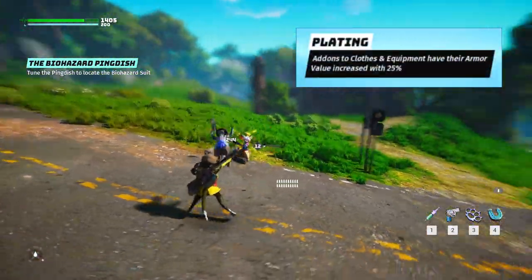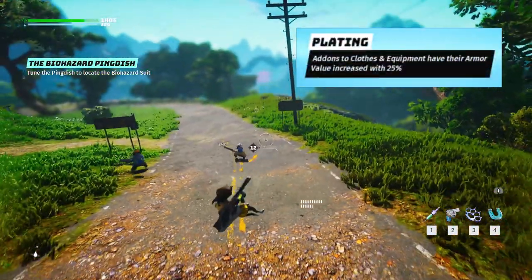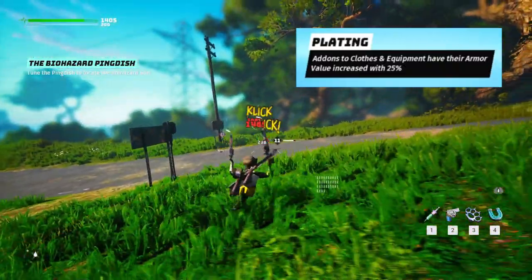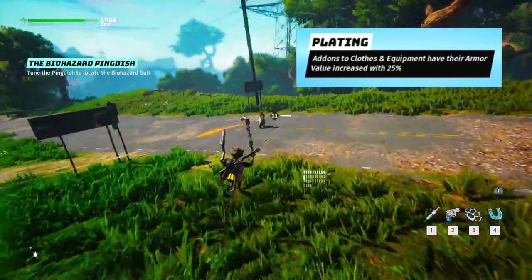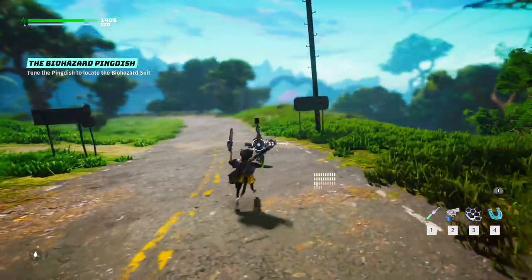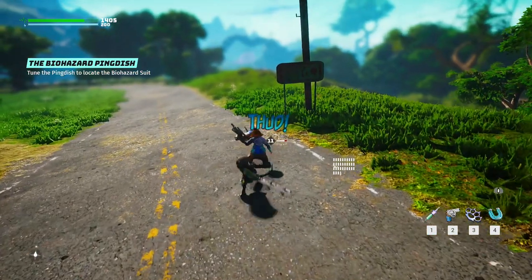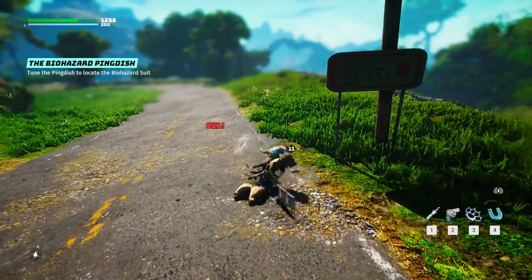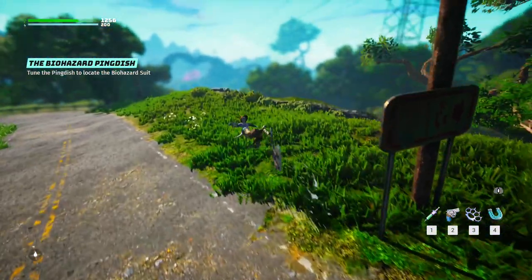The second one is Plating — add-ons to clothes and equipment have their armor value increased by 25%. This perk sounds really, really good. If your clothes and equipment have more than one add-on slot, that's a 50% increase with two slots alone, and 75% if you have three add-ons. That's insane. Definitely a must-have perk for any type of build.